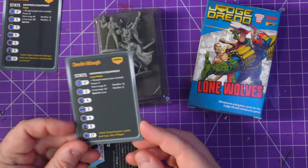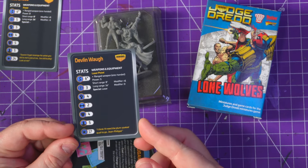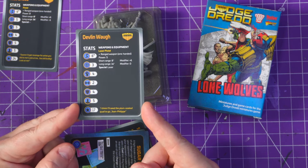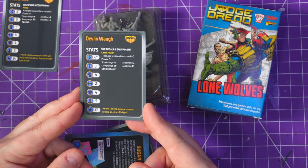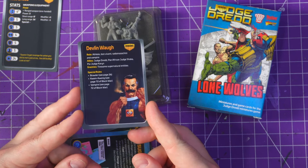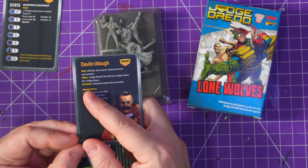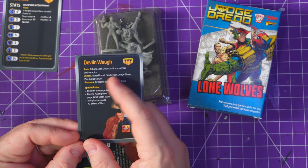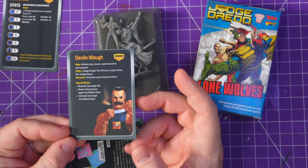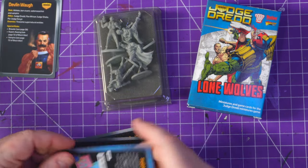Then we have Devlin Waag. Only 17 points, so less than Rico. He is move six, shoot three, fight four, evade two, defense four, cool of five, 17 points, laser pistol. He's got athlete, bomb deviant — I'm not entirely sure what that means — sadomasochist, and vampire. Allies: Judge Dredd, Pan-African Judge, and Syd Judge. Can I hope that we're getting some Pan-African judges and Syd judges? That would be amazing, Warlord Games — are you hinting at something? I really, really hope so. Please, I want some Pan-African judges. I think that'd be so freaking cool.